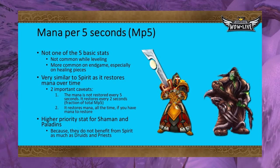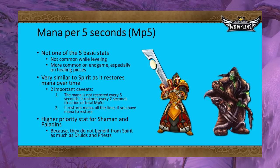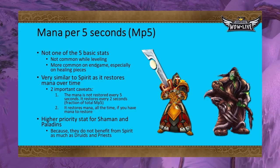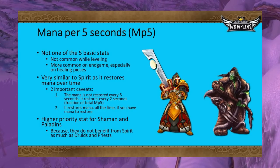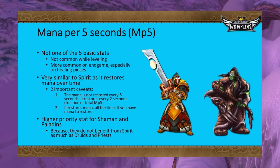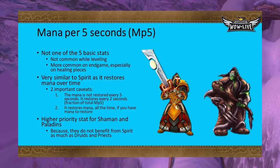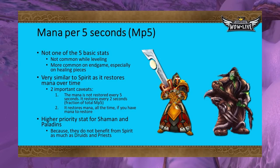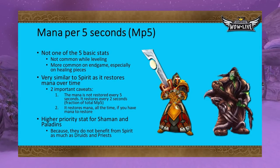Now let's talk about MP5. I like to think of MP5 as Spirit's sibling, as its effect is very similar. Unlike Spirit, it isn't one of the five basic stats and is very hard to come by while leveling — much more common as an endgame gear bonus, mostly found on healing gear. MP5 restores the advertised amount of mana every five seconds. However, there are two important caveats: first, mana restoration doesn't actually come in five-second intervals — like Spirit, it restores mana in two-second intervals. You will still receive all the mana you're supposed to, just as fractions across shorter intervals.